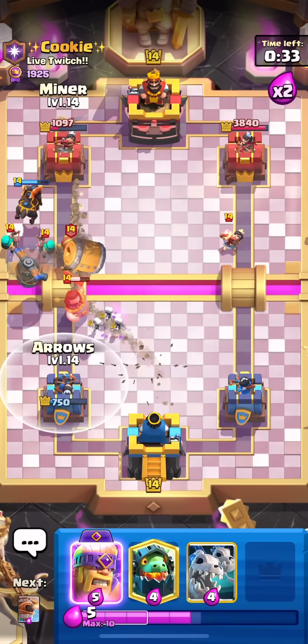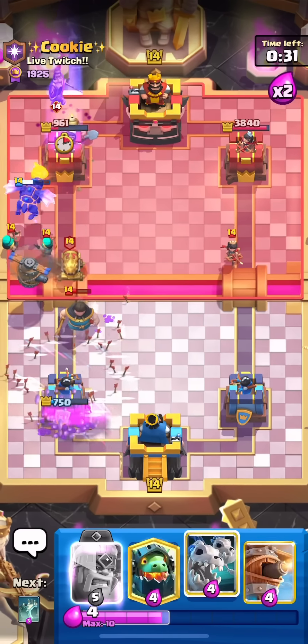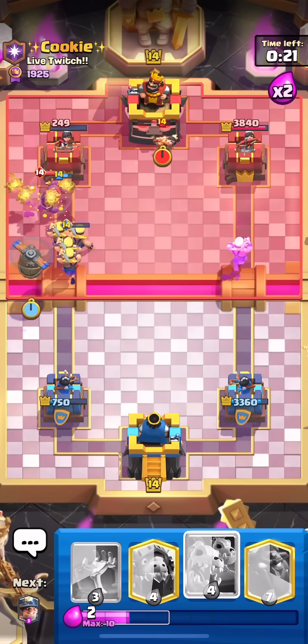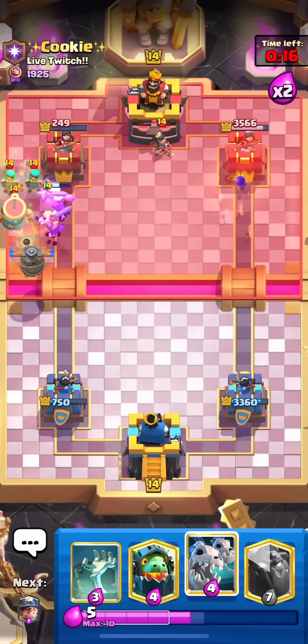We're going to go miner back here and arrows the barrel, because those rascals are targeting the hound so I don't really care. We're in a barb split here — the goal is for one of them to go over to the princess. Nice. And obviously the tank for the cannon cart. The good thing is they're going to stop this knight from moving, so he's actually going to die much faster since he's not moving.